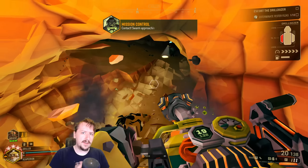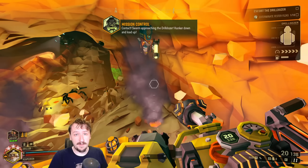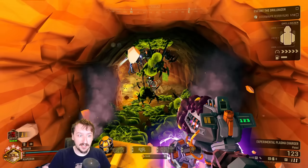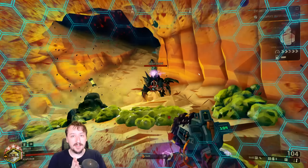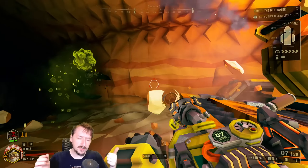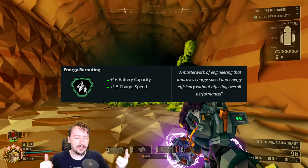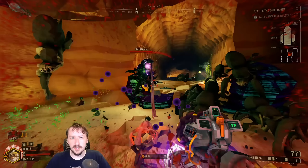The main downside comes when you're comparing it to all the other overclocks the EPC has. The main advantage this one has over the others is simply that it makes it easier to learn how to EPC mine, which is a very valuable skill as a Driller — you can get a lot of materials really easily with this. The major downside though is when you compare it to other overclock options.